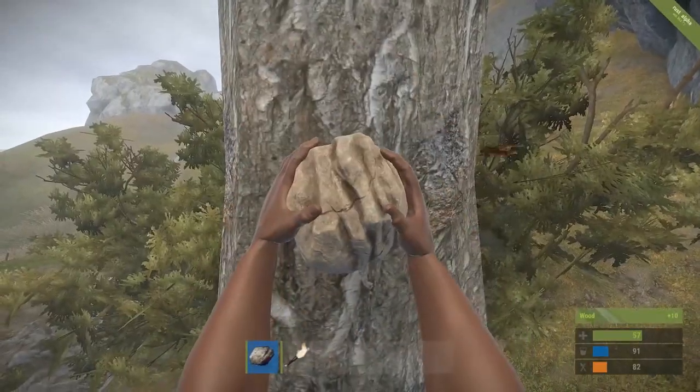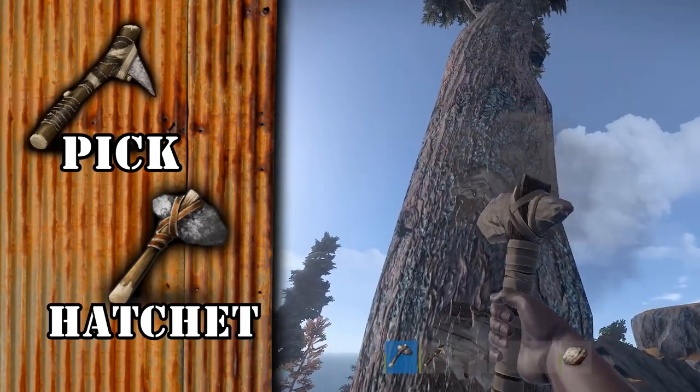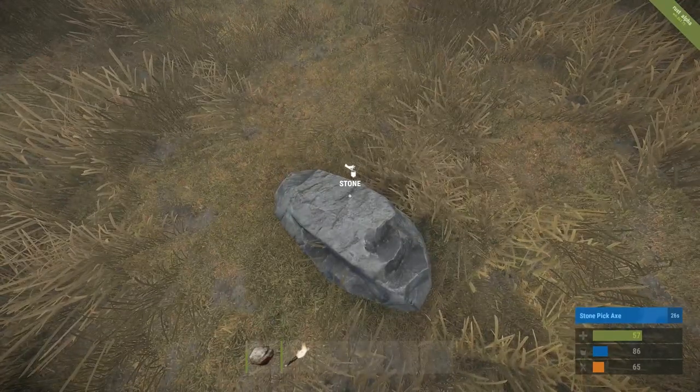Wake up, find a tree, hit it with your rock, find a boulder, do the same. When you have enough wood and stone, build a pick and a hatchet. Here's an extra tip: you can pick up stumps and some rocks off the ground for bonus material.